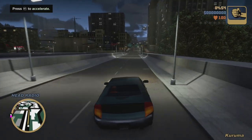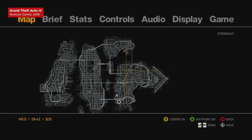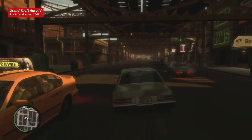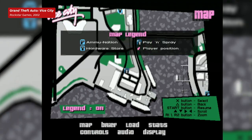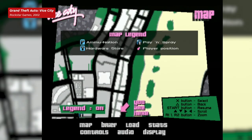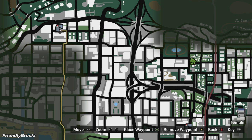The GTA trilogy also has an updated navigation system featured throughout all three games. Before Grand Theft Auto IV introduced the GPS to our HUDs, maps in GTA were pretty rudimentary, with San Andreas allowing you to add a target to your map and the previous games not offering much else. But much like GTA IV and V, you can now place waypoints wherever you wish, with your car creating a route to your desired destination.